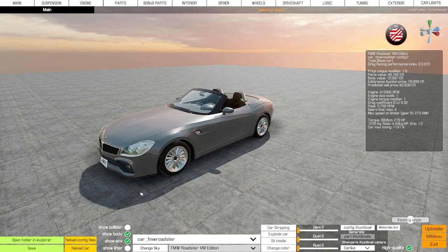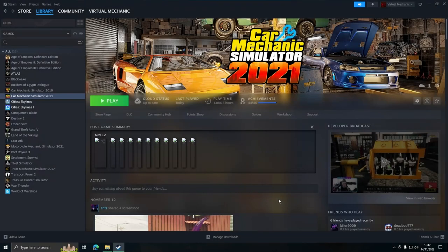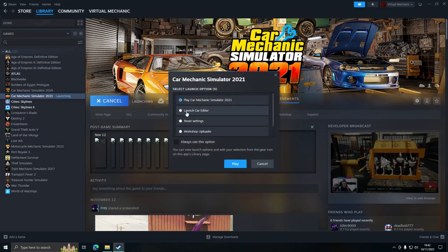Here's a quick clip of how to get there from the Steam library menu. On Steam, you come to your library, click Play, then click 'Launch Car Editor' and click Play again, and it will load you straight into the car editor. Very simple.